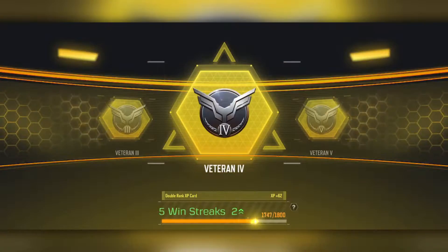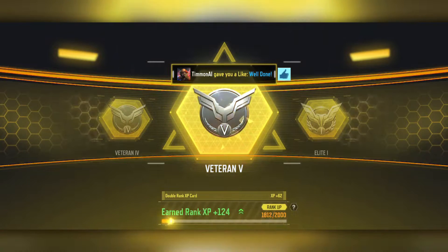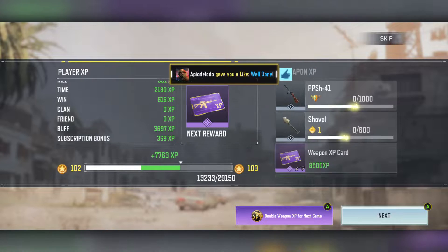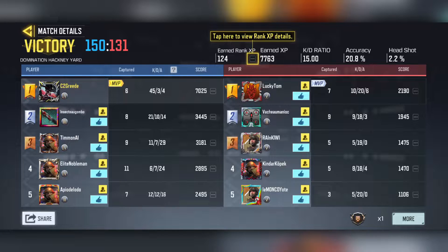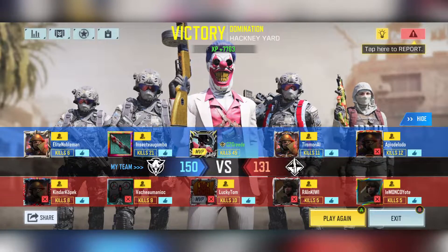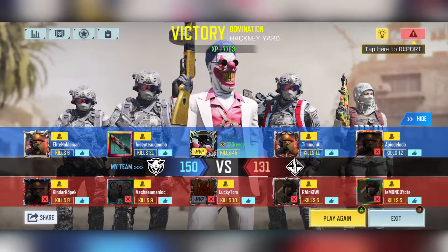We won the game 150 to 131! 7,000 score — that's what we like to see. I already know y'all are about to start calling me a low rank, but we're gonna rank up throughout this video so by the time we're ending it'll be all right. 45 kills, 3 deaths, 4 assists, 6 captures — looking real nice. Let's go ahead and hop in and check out our next class.